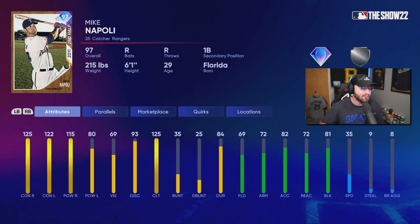The BR program came out yesterday and dropped some amazing cards. The 90-point card in the BR program might be the best one — the 90-point overall reward is a 97 Mike Napoli. His primary position is catcher but he can also play first base. The hitting attributes are amazing and Mike Napoli has a really good swing too.